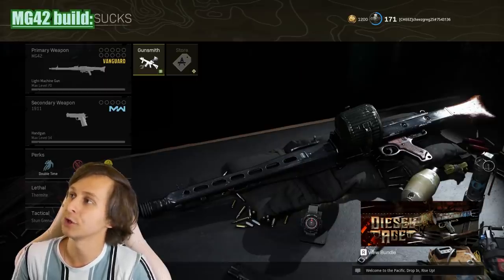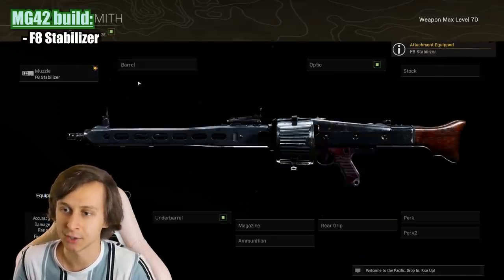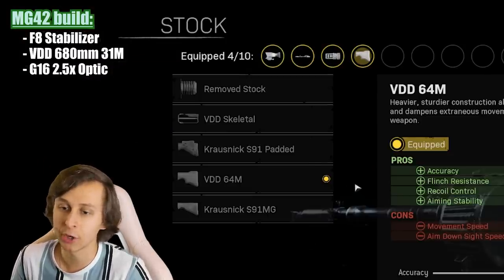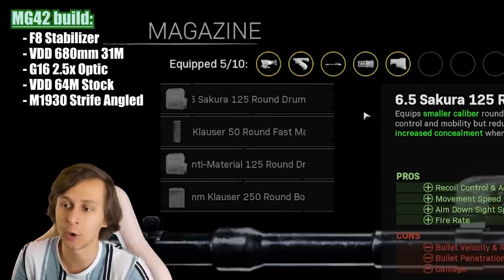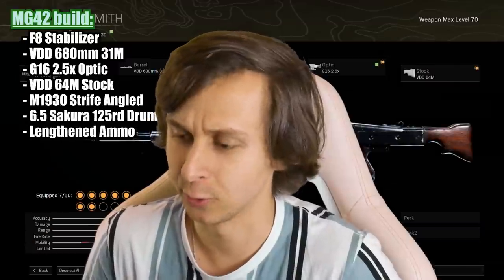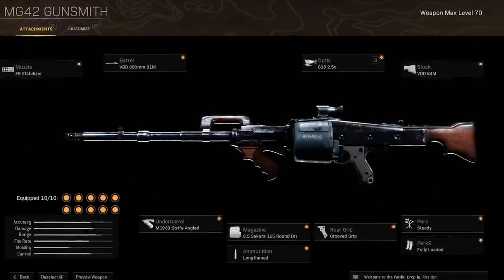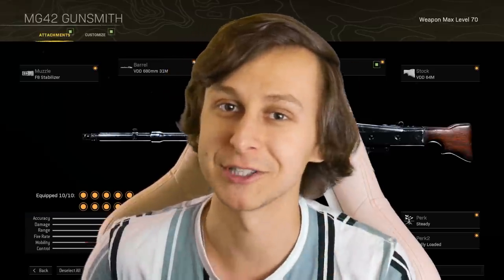He asked me to make the MG42 quite stable. For the muzzle, we'll put on the F8 Stabilizer and add the VDD 680mm barrel. He said to equip the G16 2.5x sight. For the stock, we'll put on the VDD 64M M1930 striped angled foregrip. For the magazine, we'll equip the Sakura 125 round drum mag with lengthened ammunition. For the rear grip, he said to put on the grooved grip, and for the perks: Steady and Fully Loaded. And there it is — the MG42 class we're going to use in this video, with good recoil this time.